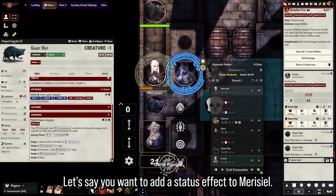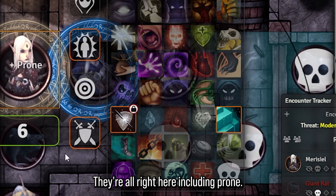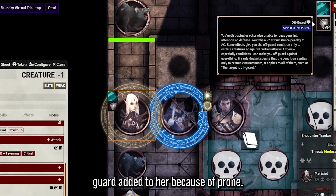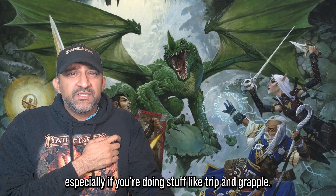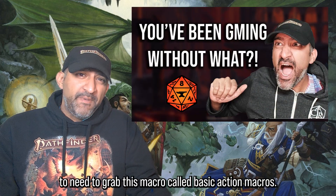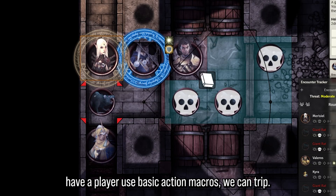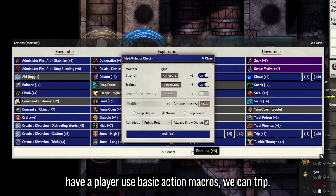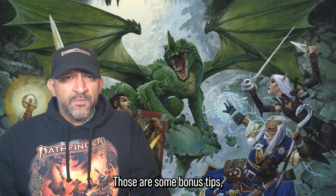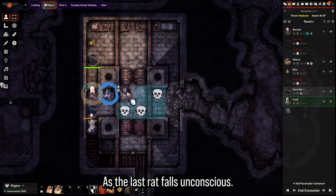The next tip has to do with status effects. If you want to add a status effect to Marisol, they're all right here, including Prone. She will automatically have Off-Guard added because of Prone. This next step is invaluable for combat, especially for things like Trip and Grapple — you need to grab a macro called Basic Action Macros. Select her token, use Basic Action Macros to Trip, and she'll fall Prone.